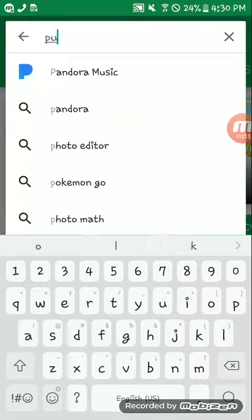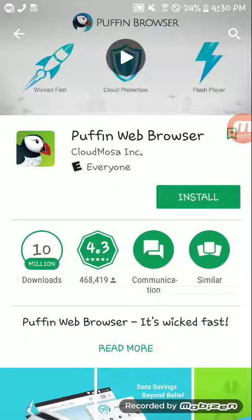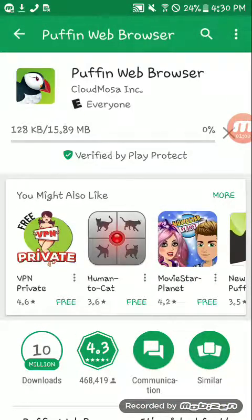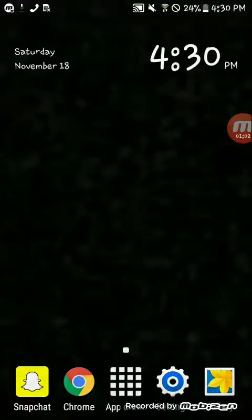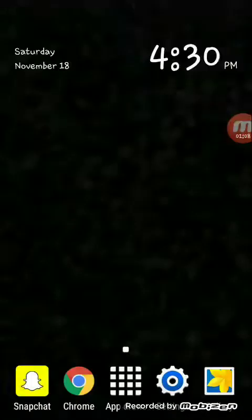You're gonna want to go to the Play Store and search up Puffin Browser — Puffin Web Browser. You're gonna want to install it. I'm gonna wait for it to download while I set up my wallpaper and all that other stuff.